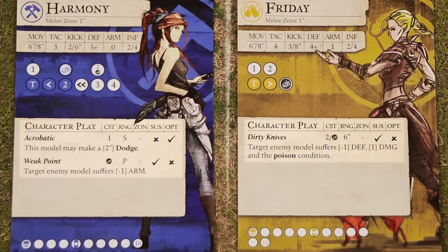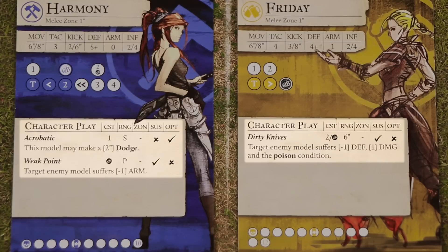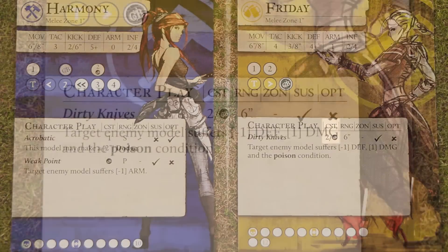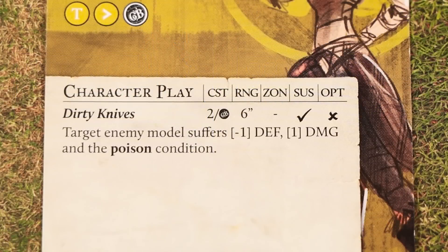Plays are the skills and abilities of your various players and they come in three different types: Character, Heroic, and Legendary. Let's begin by learning about character plays. You'll find these on the front of a character's profile with a name and a description explaining the play and its effect. The CST column represents either the cost in influence that must be paid from that model, or it may require spending a GB symbol generated from a successful attack. Some plays can even be paid for with either. Friday can either use two influence or a single GB symbol generated from her playbook, using this Dirty Knives character play.